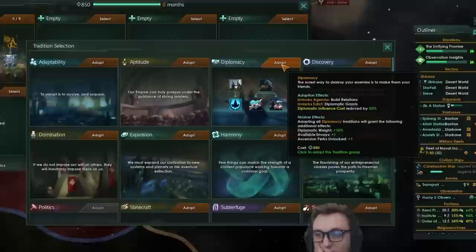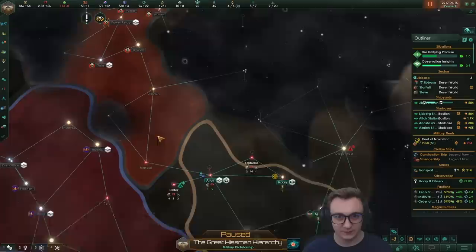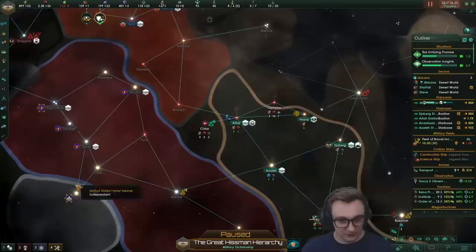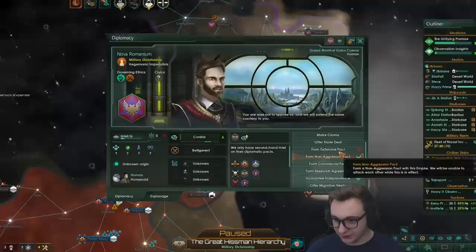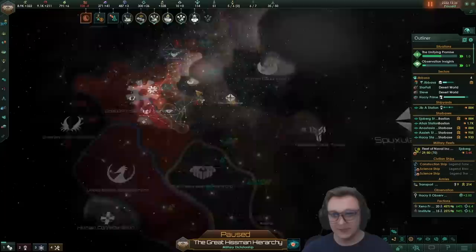We've colonized this ocean world with the postal people we have a migration treaty with. Next, we go diplomacy to reduce diplomatic influence costs and get more acceptance, plus unity from embassies — things we're actually lacking. They're trying to be my subject — I do not want them to be a bulwark; they'll drain everything from me. I need 36 for this migration treaty. Each favor gives 5, so we need 8 favors. I give them 10 of mine and some energy — worth it. We go from 224 science to 328 from a single migration treaty.